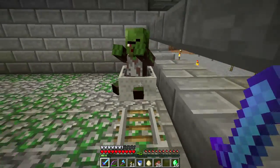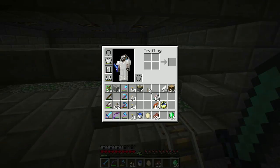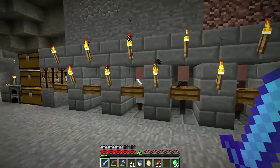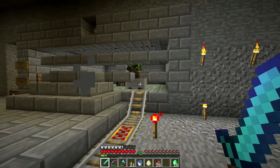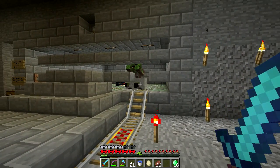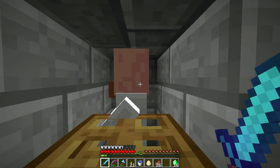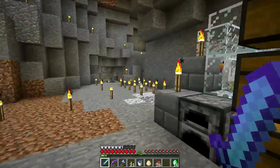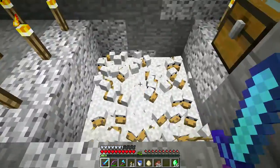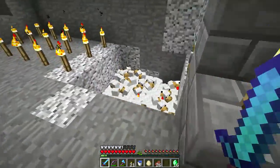I wanted to do a little bit of Minecraft science here. I've got like 16 emeralds and I've been trying to figure some things out. I tried throwing zombie flesh at him and he wouldn't pick it up. I could get a name tag and name-tag him, but name tags cost 22 emeralds and that's more than I have.